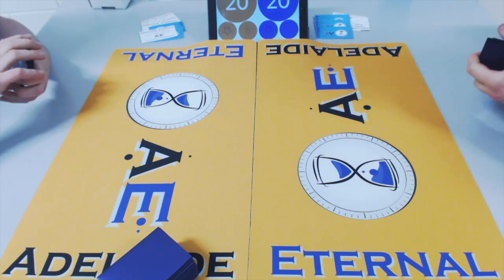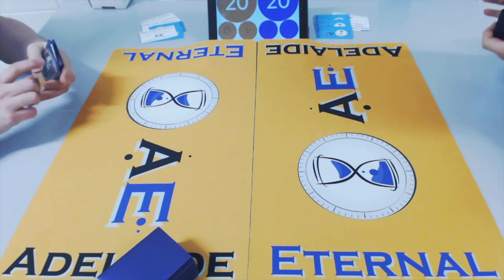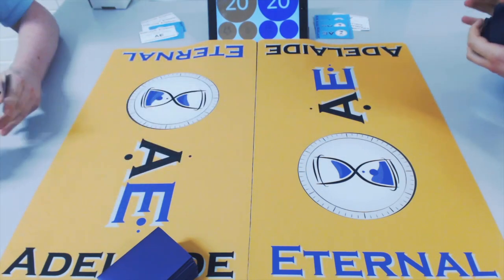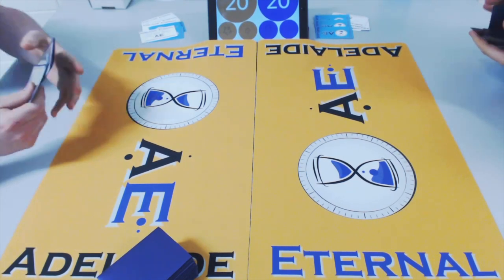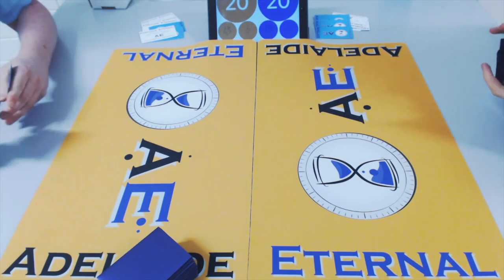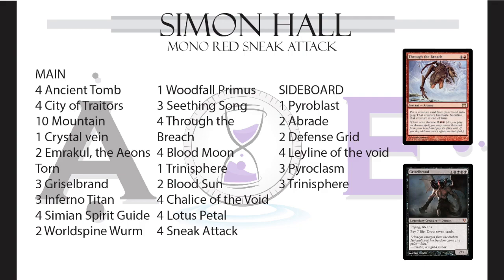Every commentary team has a color commentator. So today we have mono red sneak attack versus painter's servant — it's red-white painter's servant versus mono red. The mono red list is played by Simon Hull, and I believe it's designed by Luke McLaughlin. They've both had a really good run. I'm not sure if they played in our last event, but I practiced against Luke and got crushed.